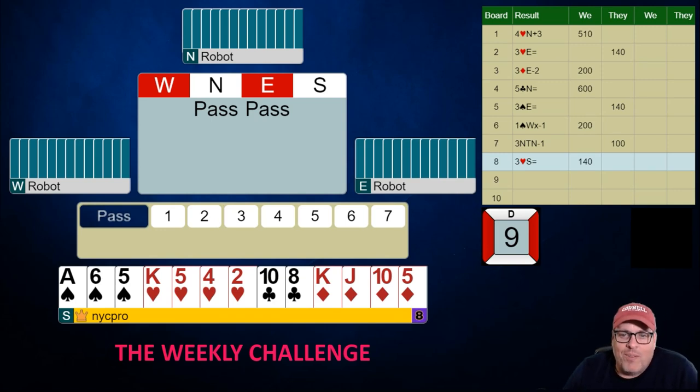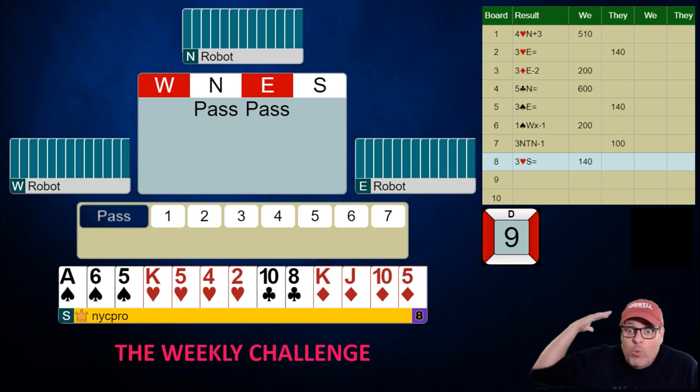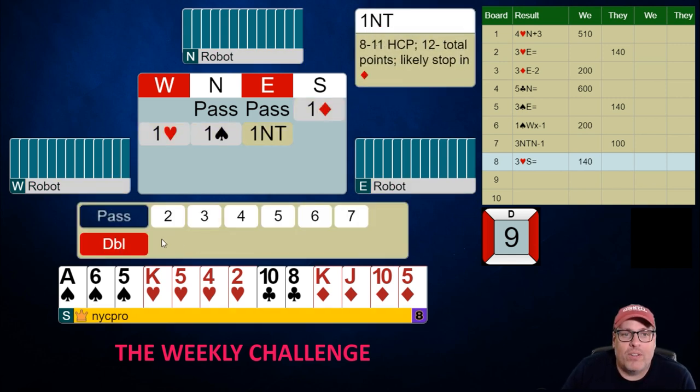You knew we were going to open this hand when we left off yesterday. This is an 11-count in third chair. In real circumstances, at real bridge games and real tournaments, you would open this hand 100% of the time. Third seat is a seat we open light with. In best hand tournaments, you would open this hand anywhere, anytime. If you're not opening light in third seat, you're giving the opponents an easy pathway to success against you more often than the other players are.